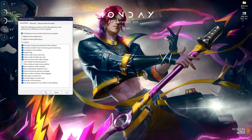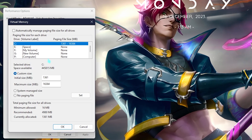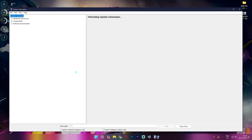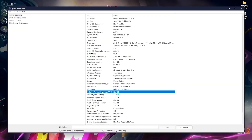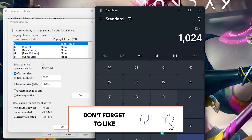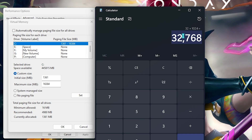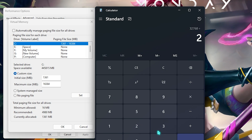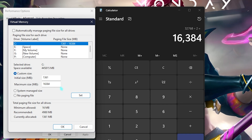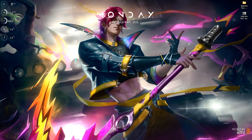The next step is setting up your virtual memory — this is really important. Search for 'Adjust the appearance and performance of Windows,' go to the Advanced section, set processor scheduling to Programs, and for Virtual Memory click Change. Open your calculator and System Information to find your installed physical memory — mine is 32 GB. Multiply that value by 1024 to get the total memory in megabytes, remove commas, divide by two, then paste that result as the Maximum Size and click Set, then OK.